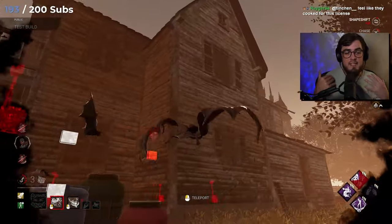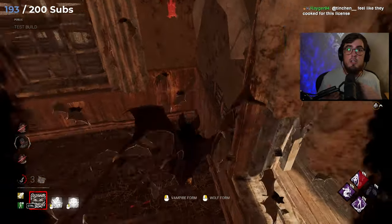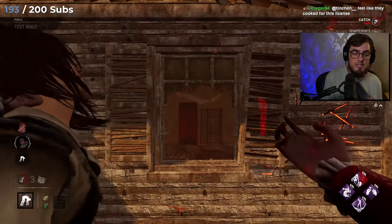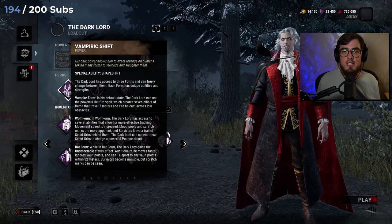And then his final form, Bat form, allows him to gain the undetectable status effect. In this, he can teleport to Vault Points such as Windows and Pallets, and he can go through those Vault Points as well. But he cannot see the Survivors' auras — he can only see their scratch marks. So I guess this is a bit like a Spirit slash Dredge ability.